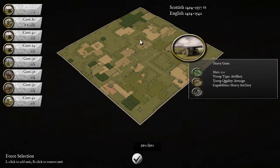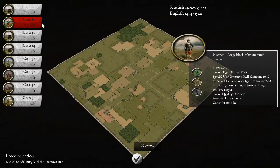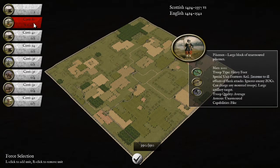Now this at least is an army I know something about. This is the Scottish 1494 to 1557 versus the English 1494 to 1542 list. I have played this list quite a bit in single player so I basically know what it's about. We have these formidable unarmoured pike blocks which are vulnerable to missile fire, but once they clash you can push just about any of the English units out of the way. So they're very powerful units but very exposed to the English longbows.